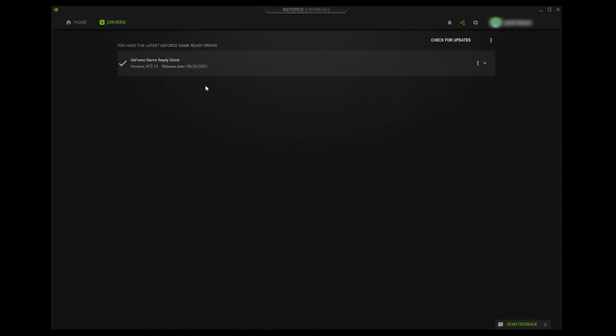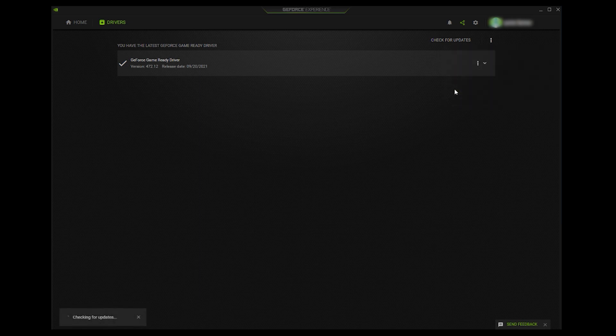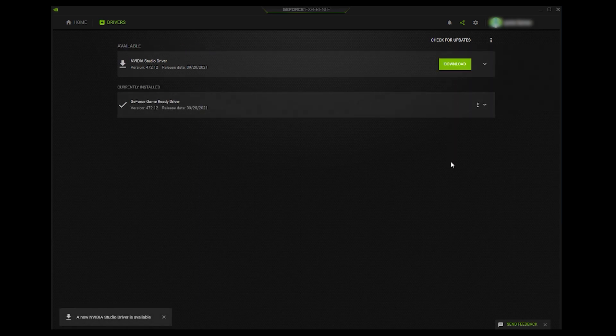First, make sure your current driver is up to date. It tells you here that you've got the latest GeForce Game Ready Driver, and if not, you can click 'Check for Updates' and it'll update to the latest version. If you click on the three dots next to 'Check for Updates,' you'll see you can switch between Game Ready and Studio Driver. Simply click on Studio Driver and then click the download button to get the most recent version.